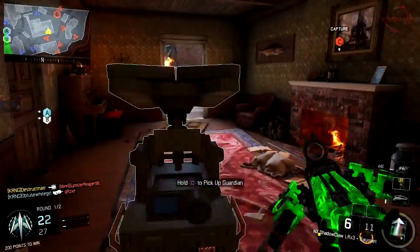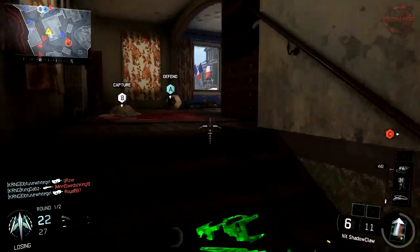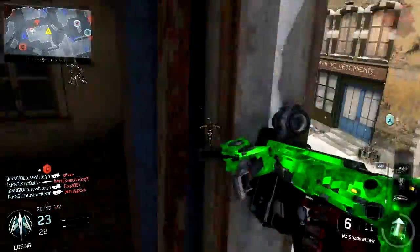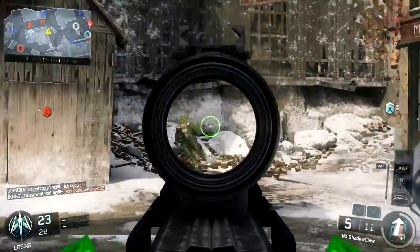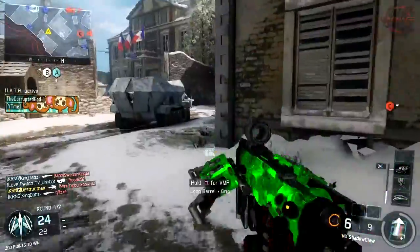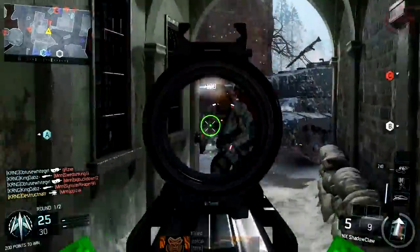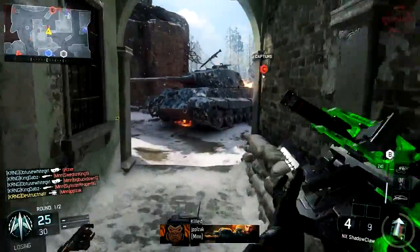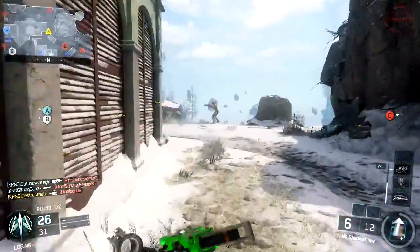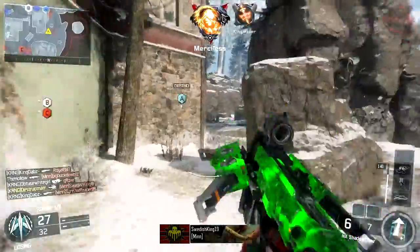I know a lot of times with awesome gameplays like this you guys like to copy the class setup, so I made sure I had it completely. He's got the NX Shadow Claw, or the Crossbow — whatever you prefer to call it — using the ELO Sight and the Bayonet as attachments. He's got a Tripmine and a Shock Charge. Perk 1 is Flak Jacket and Ghost, Perk 2 is Scavenger, Perk 3 is Tack Mask. He's using Combat Focus as a Specialist, and his Scorestreaks are UAV and Guardian. Interesting choice with the Guardian.